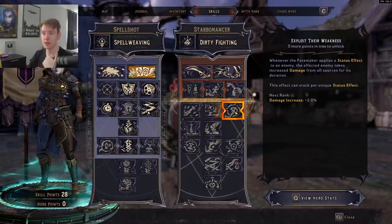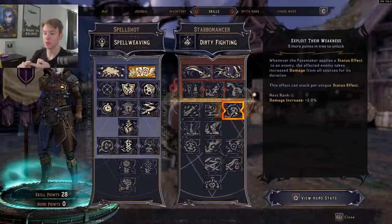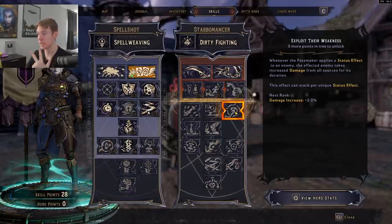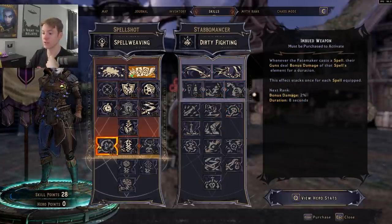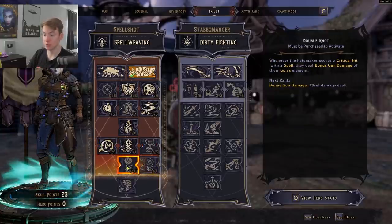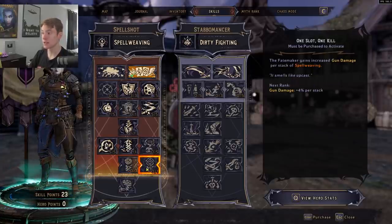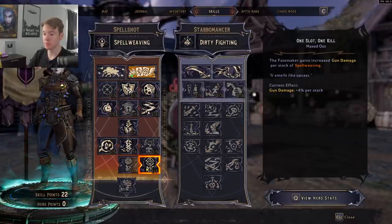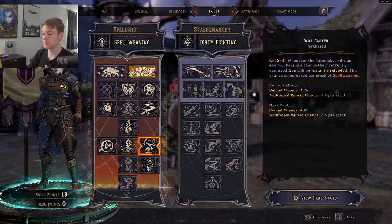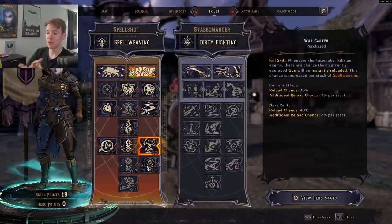Later in the tree, Exploit Their Weakness gives flat extra damage based on how many status effects the enemy has. With a Buff Meister on one side and a different-element spell on the other, plus a different-element weapon, you can apply three different status effects simultaneously. We ignore Double Knot because we're not critting with spells. One Slot One Kill increases gun damage per Spell Weaving stack, giving a whole bunch of extra damage.